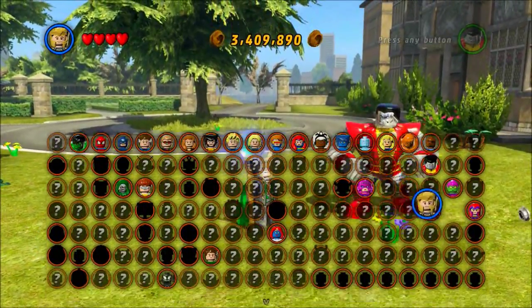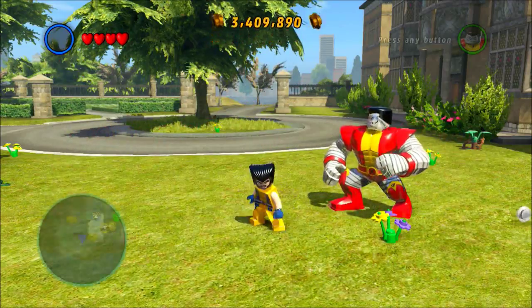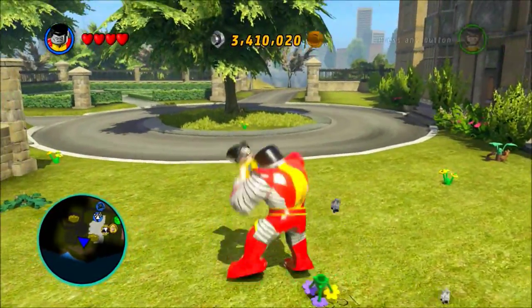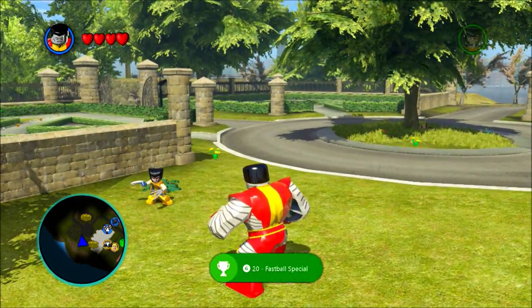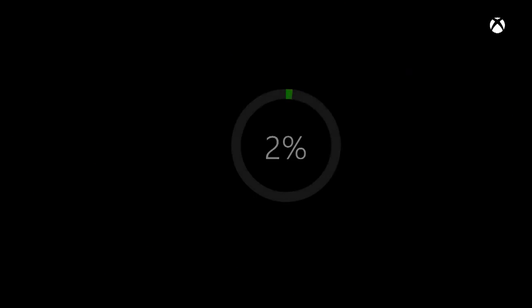Switch that character to Colossus, and of course switch the other character to Wolverine. Switch back to Colossus, and basically I just push forward and X on Wolverine, and he instantly does the little throwing move. Once that happens, I do get the achievement for a 20 gamerscore — Fast Ball Special.